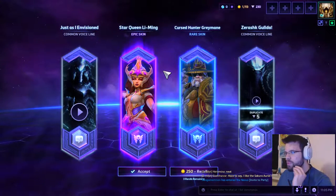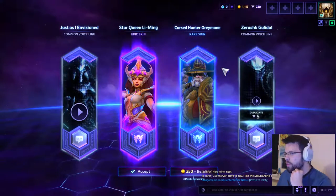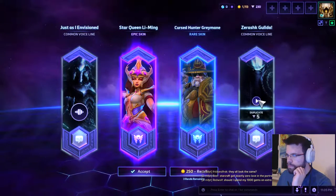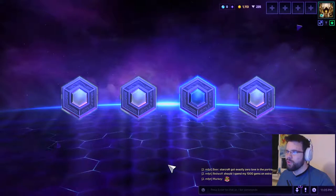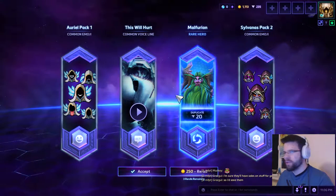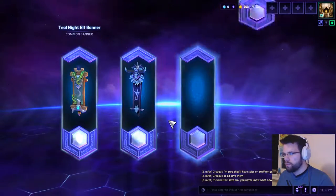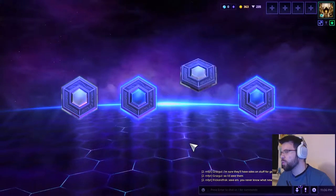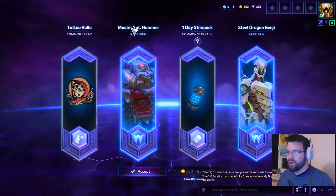Star Queen Li-Ming — the new Li-Ming — and one of my favorite skins: Cursed Greymane, the Master Greymane duplicate. Voice line for Zeratul and a cigar voice line — I'll keep that. Next one: the rail is there and the rest is kind of meh — just gonna re-roll. Four normals, which is actually pretty cool, but I want more rarity. I will have gold for one more hero. Master Sergeant Hammer — wait, I think I found a bug: it's still called Master Sergeant Hammer rather than whatever new name they came up with. Step Back is always going to be useful.